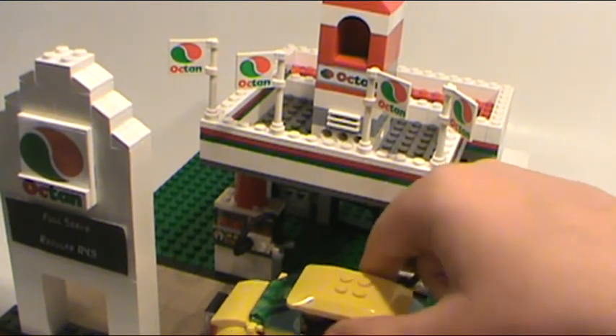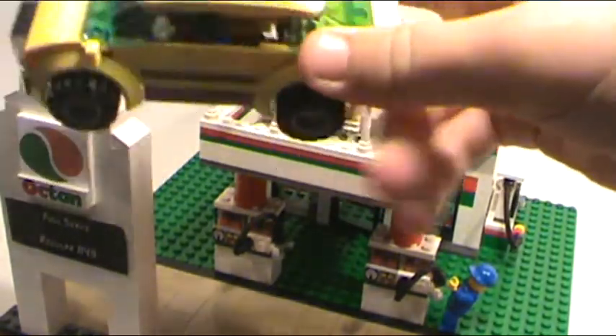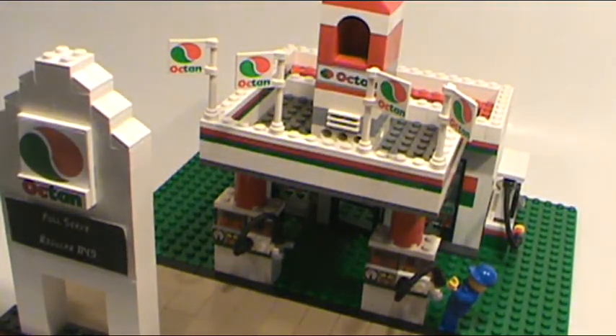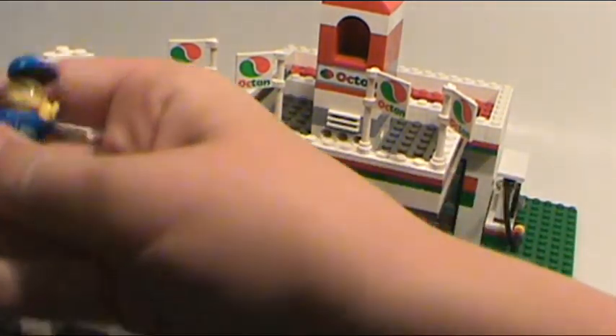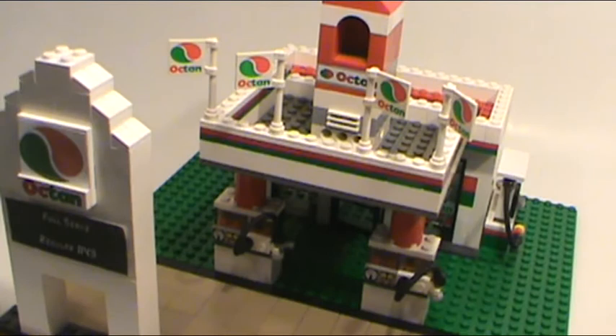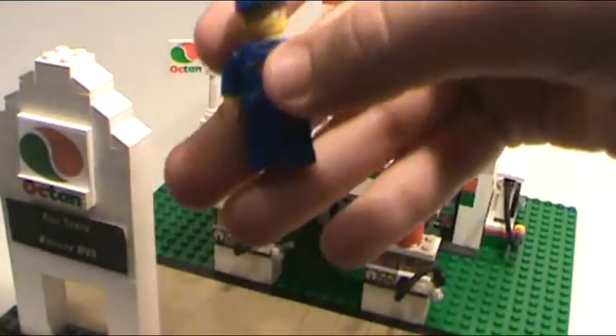So here we are — we have the car from the car and camper set, and then we just have two of the minifigures, two octane logo minifigures. One is from the dirt bike and transporter set, and then the other I just had laying around — not sure which one's which.